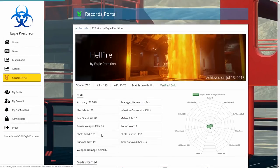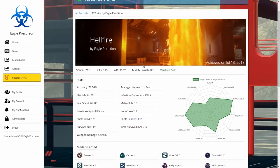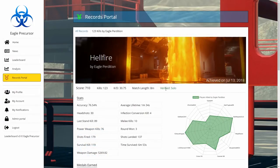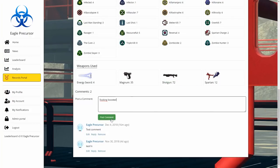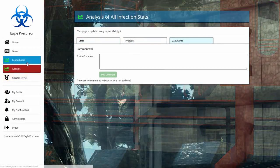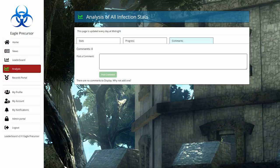If I click on any of these records I can see the detailed stats page for that game, which downloads detailed stats, medals, and weapons. Records can also be verified by moderators — because this was a solo record it says verified. Controversial records will be marked as controversial and boosted ones will be hidden. You can also comment on people's records and the record owner will be notified; you can reply to and edit comments as well.